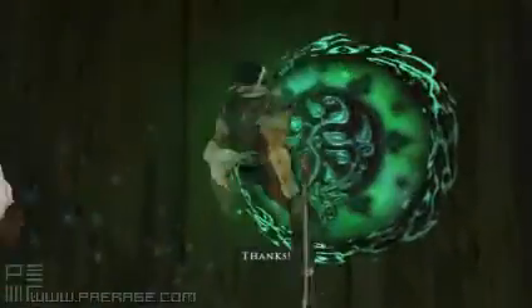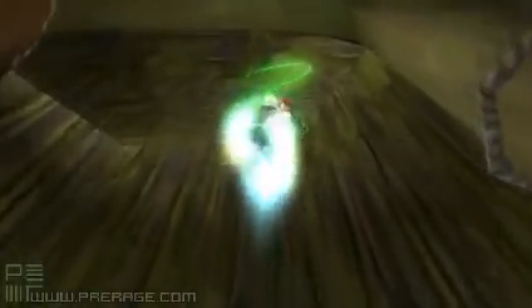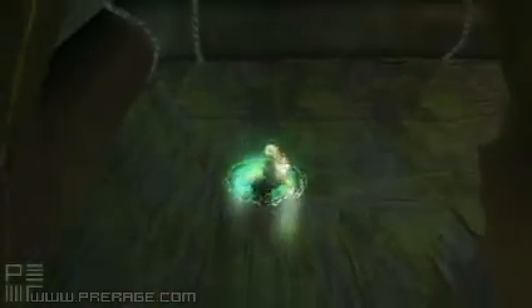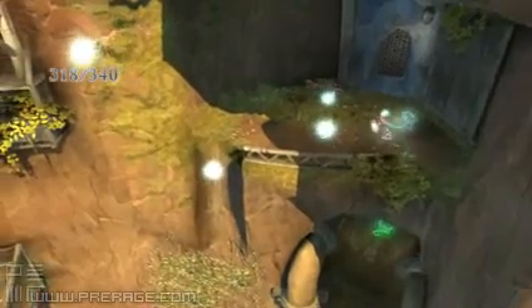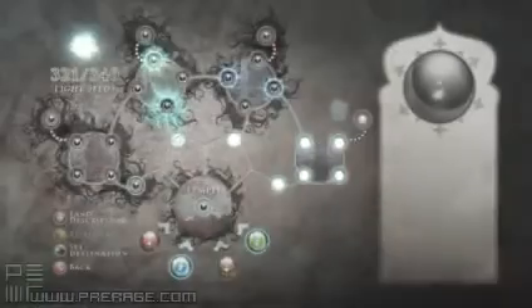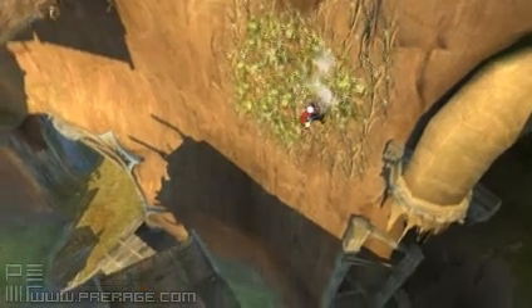There's the green power plate - let's ride this to the additional five light seeds. Avoid these spikes, obviously. Number three, number four, five. And there we have collected all 45 light seeds in this area.